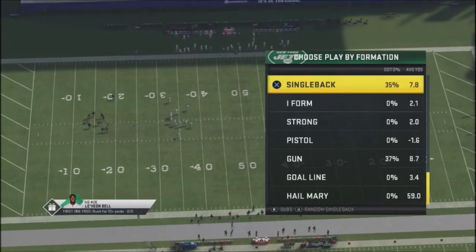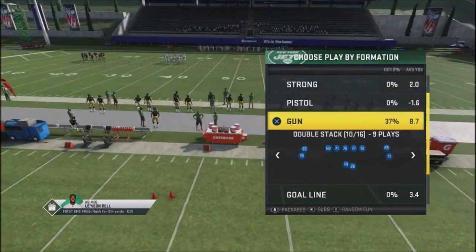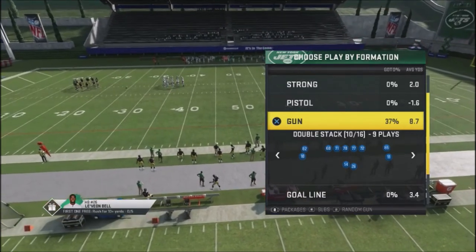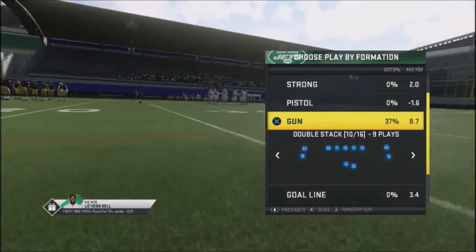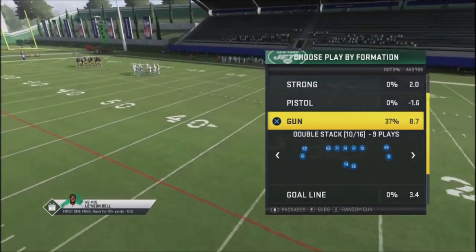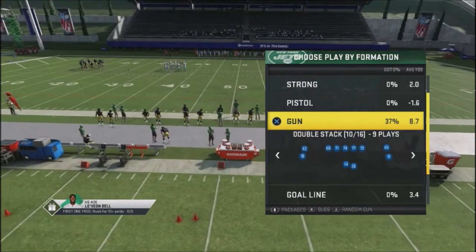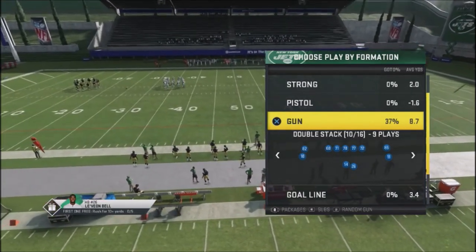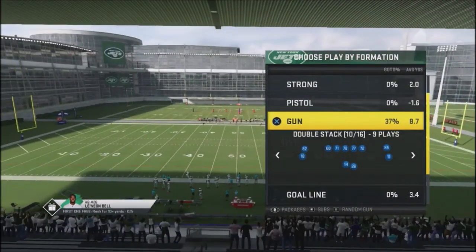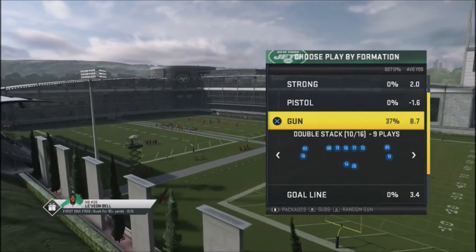There are a lot of other great plays in the Jets playbook — those are three quick Cover 3 beaters. If you like these tips and want me to show you Cover 2 beaters out of the Jets playbook, go ahead and smash that like button. If I get 50 likes, I'll start breaking down Cover 2 beaters out of this playbook. For Jets playbook players who want one-play touchdown plays or plays to harass opponents who run a lot of Cover 3, those are three quick plays you can use — and there's footage of me using them online and beating opponents for one-play touchdowns.